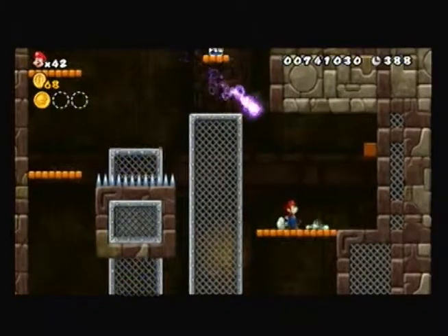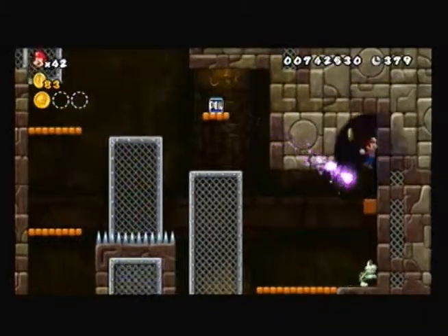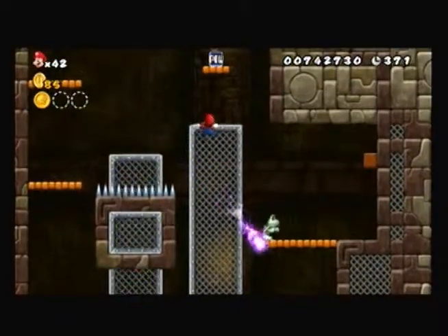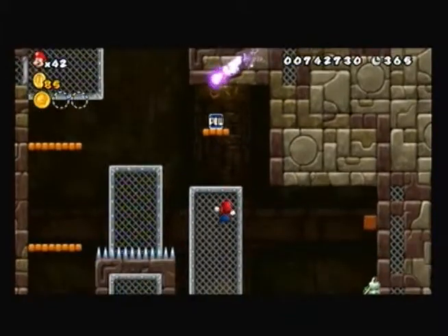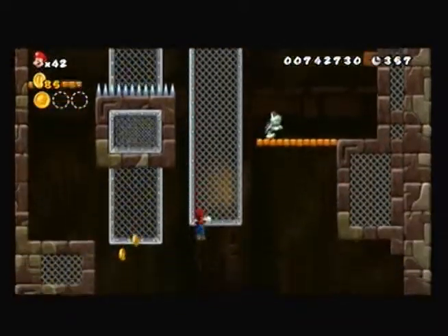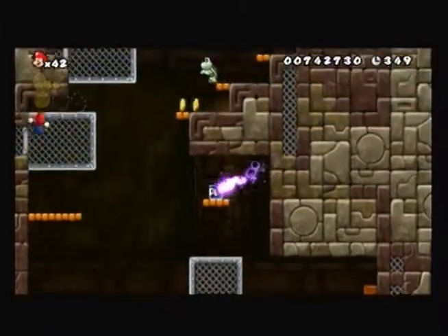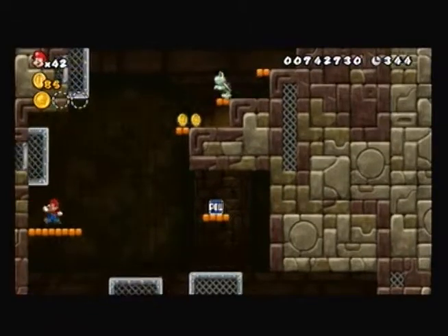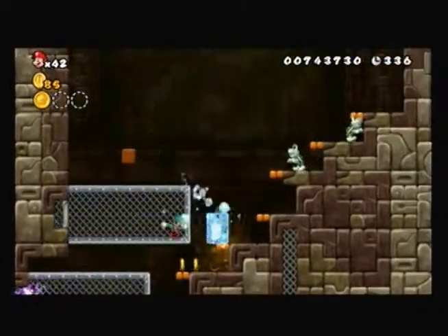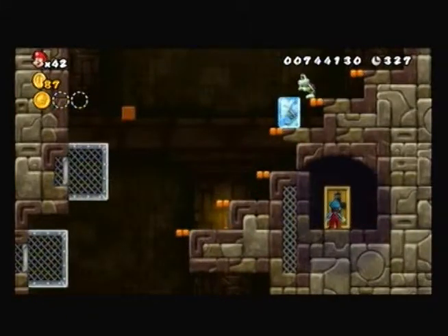And it looks like we've found a secret area. So wait for the shadow ball to pass. We're going to jump and jump again. Our second star coin should be right around here — in fact, it's right here.